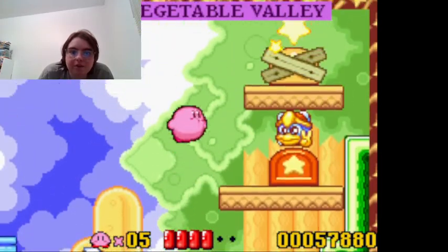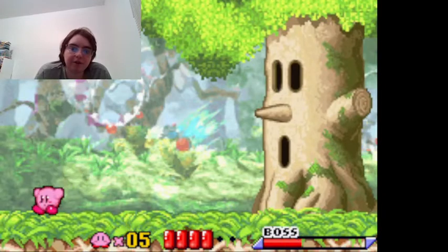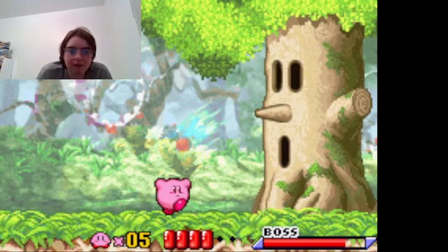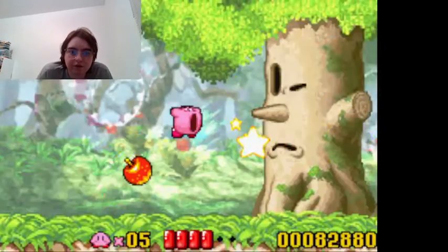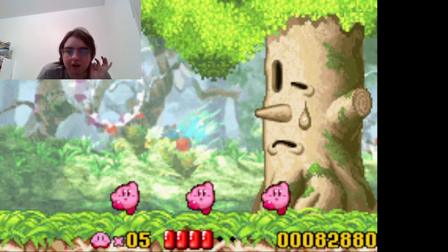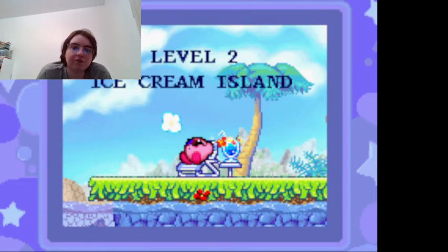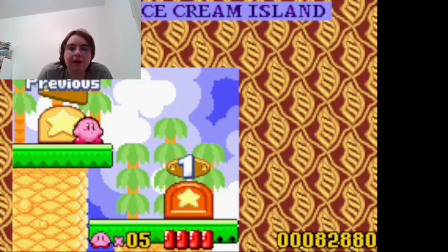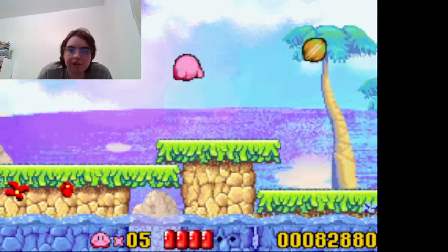Now we're heading to the boss level of Vegetable Valley, and it is Wispy Woods from the first game, Kirby's Dream Land, and Spring Breeze. To beat this guy, you have to inhale the apples he drops along with his gusts. We got our first star rod and completed the level, defeating the boss with Kirby's signature victory dance. Now we just entered the second level: Ice Cream Island, where the music from the second level came from. Let's take a little exploration of Ice Cream Island.